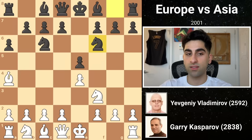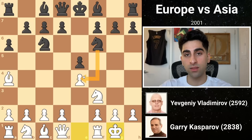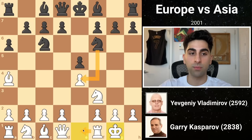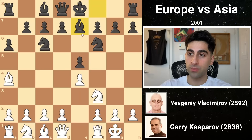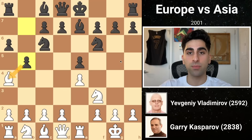Black plays knight f6, attacking e4, and white castles so that if the knight were to take the pawn, he could skewer the knight and pawn with rook e1. Black continues bishop e7, clogging the e-file while preparing to castle, and white defends his pawn with rook e1. Black's b5 pushes the bishop back to b3, and black castles.